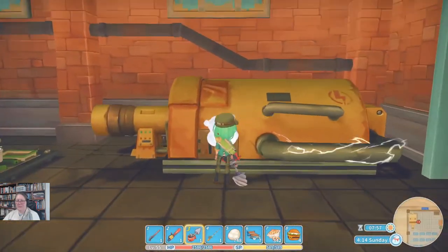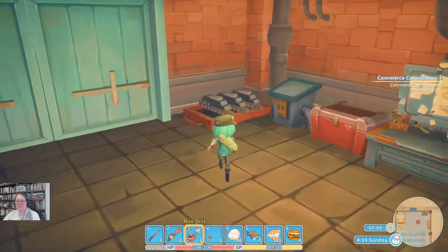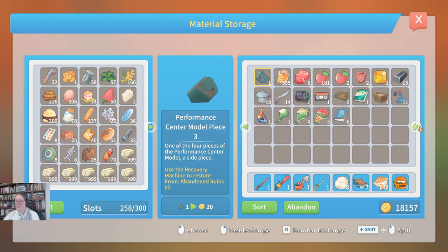Let's just see if this thing needs refuelling - that's a definite no. Just grab all of these. I might as well transfer everything at once into the real storage. Let's just see if we've missed anything. I've got a bunch of stuff I can sell - I might just head into town and sell all of that.